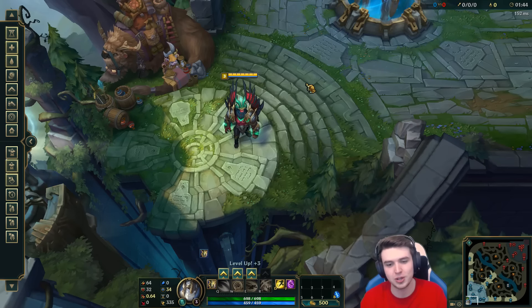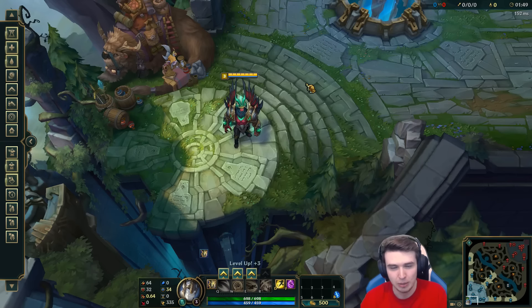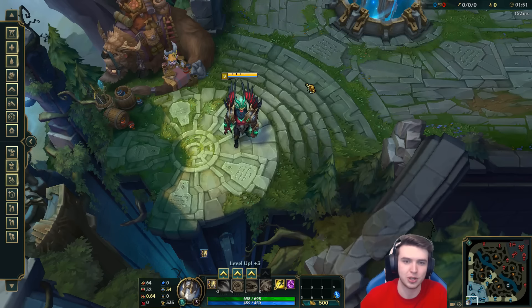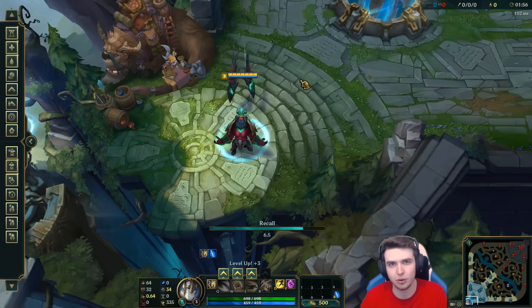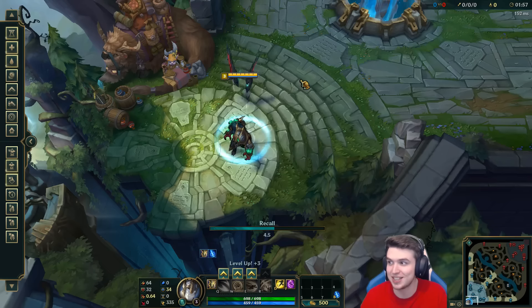Earlier today we looked at a Galio breakdown — just kind of the leaked trailer — so we were guessing at what everything did. We didn't actually have the numbers, we didn't really know what the champion did. So basically I'm going to go through all of his abilities and actually look at what they do properly for each of them.